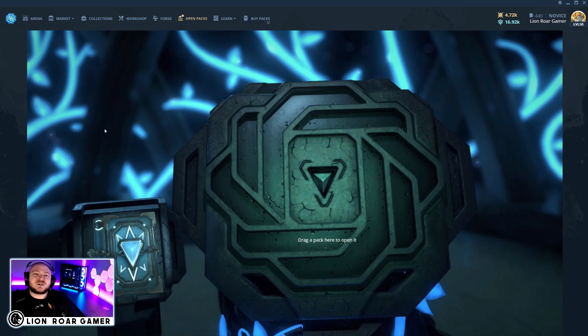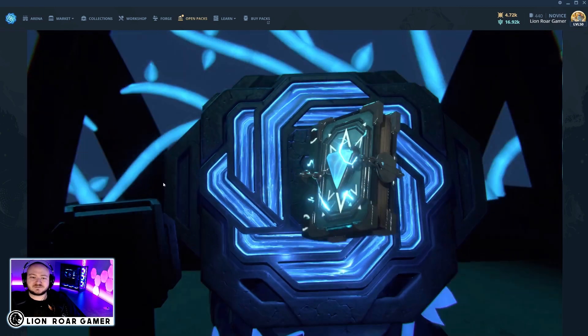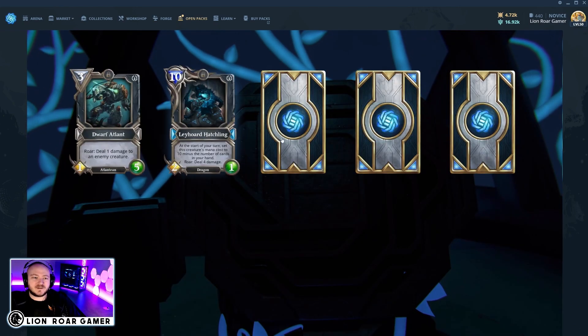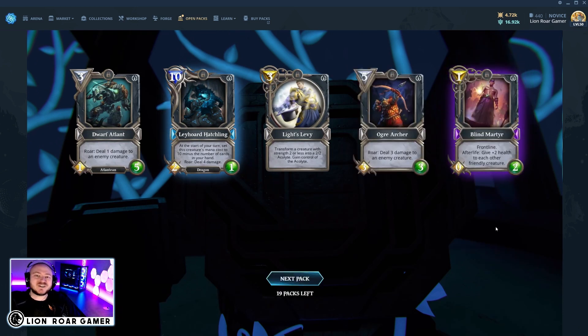My goal is to make these pack opening videos a little faster, so I'm just going to open them up and talk about the really special cards that show up. We have 20 total packs to go through today. We got a Layhoard Hatchling and a Blind Martyr — an epic card in the rare pack right off the bat in the very first one.